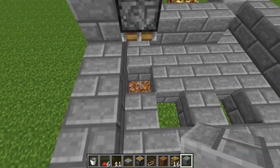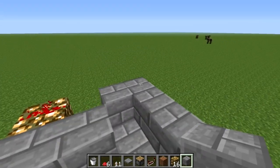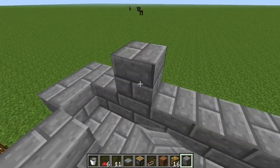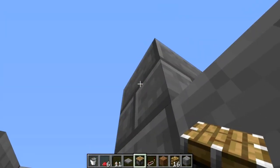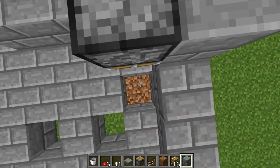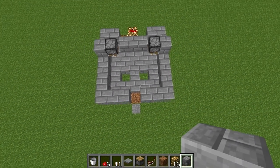Place back the block we just destroyed. Then do the same thing on the back right-hand corner — come out one, two blocks, place the block down, destroy one block, place our piston facing downwards, and replace the block we destroyed. Your structure should look like this.